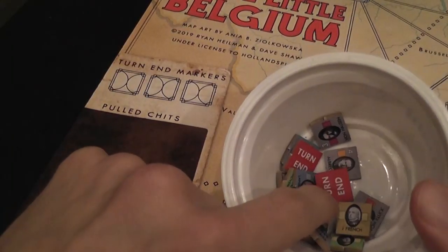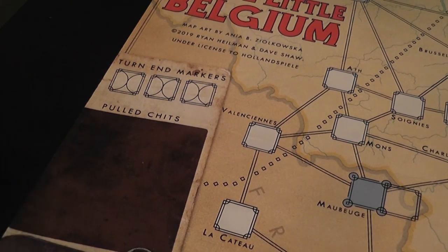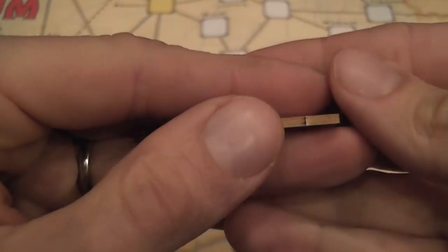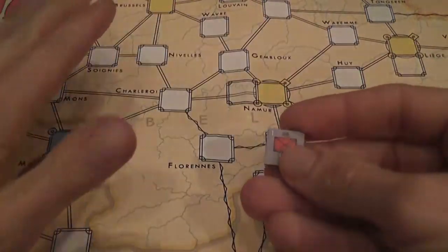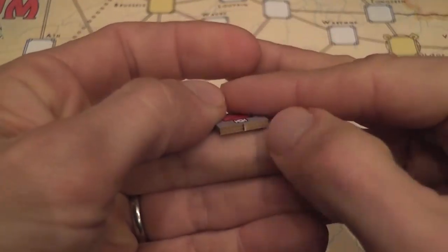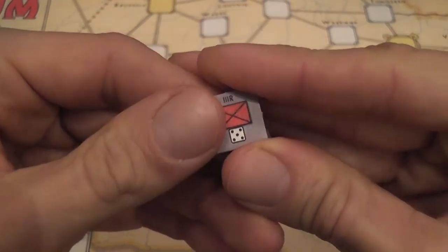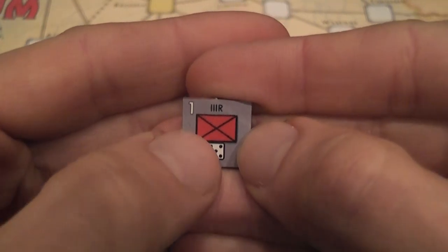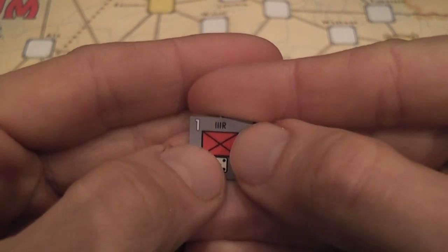Again, if by the time the third end-of-turn marker is pulled the German player hasn't activated all their armies, they get a chance to do so then. Military units are represented by these wooden counters — very nice and very thick. When I separated them they came apart from the frame easily with no residue on the sides. Some companies use wooden game pieces that you have to clean because the edges are super dirty — that was not the case here. These game pieces represent different military units with a symbol for the type of unit, cavalry or infantry, and the color tells you which army they belong to.